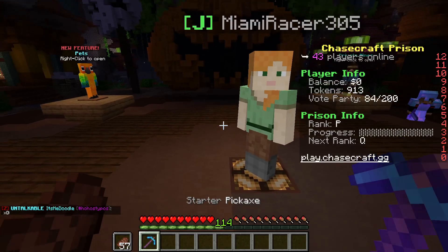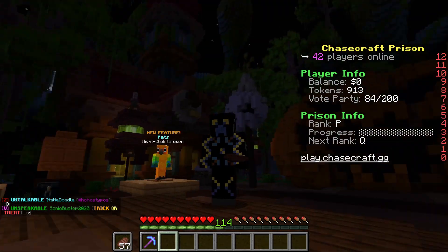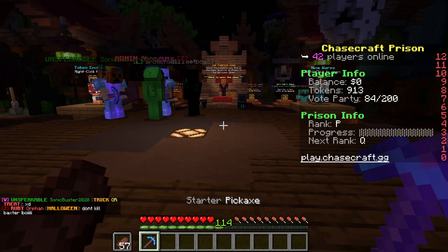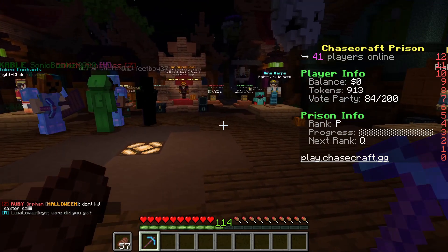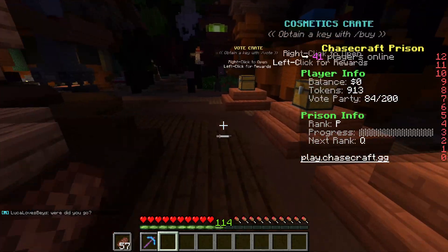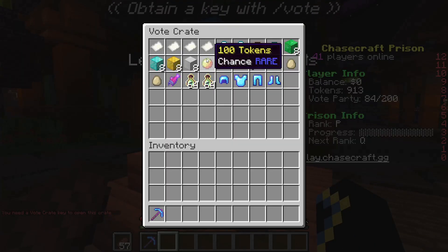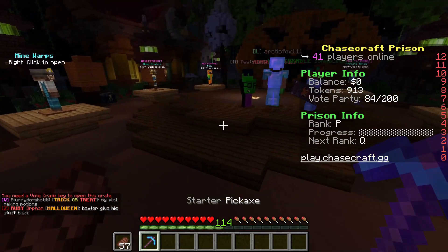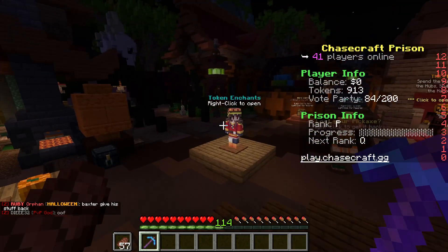So you've got a starter Efficiency 10 pickaxe. What do you do? I have zero money right now, but I'll show you tokens later. If you have tokens — they look like enchanted magma cream — or crate keys, you can use those. I have 900 tokens right now.